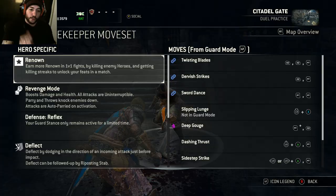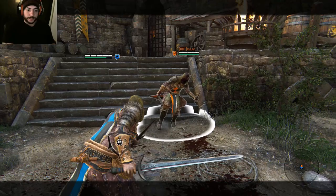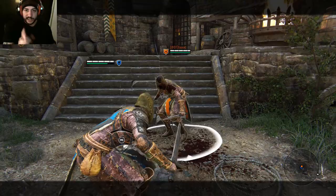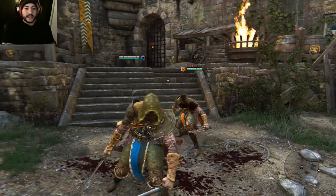The next one is Cold Sword Dance — it's just two heavies. Now keep in mind, the Peacekeeper has the fastest light attacks in the game, so you want to abuse that later on. The heavies do a fair bit of damage, but they're slow. You want to be careful with them because people can parry you if you telegraph them too much.